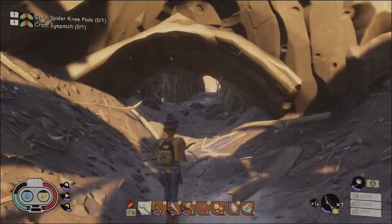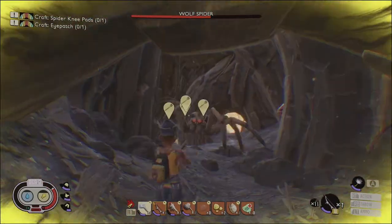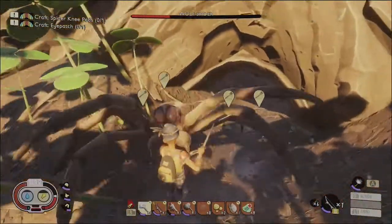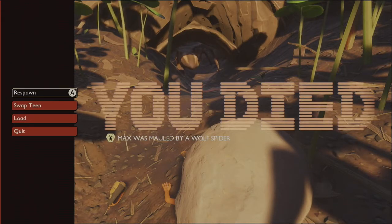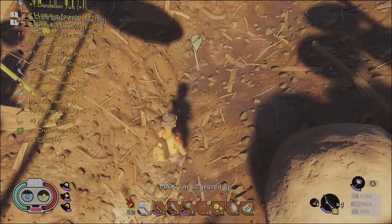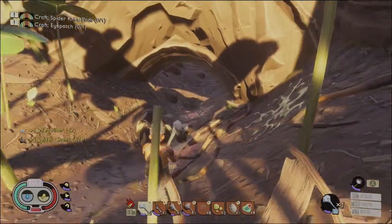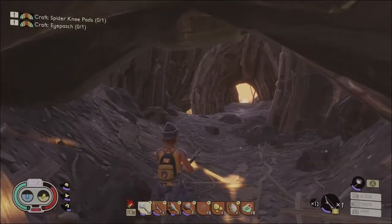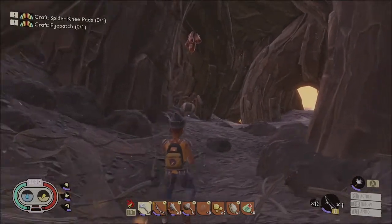The bow isn't really good when they're close because you really have no defense. We gotta re-evaluate our strategy here. Maybe we do a couple shots with the bow, and then when they get in close, we pull out the mint mallet. We need to be able to defend ourselves in close quarters combat and we just can't do that with the bow. He almost killed me in one shot — that was crazy. Maybe the bow just isn't the way against the wolf spider.